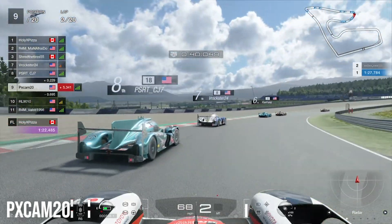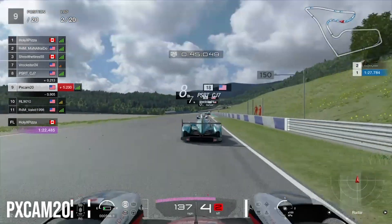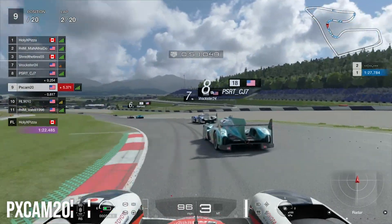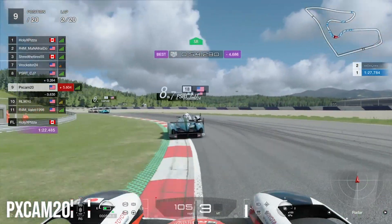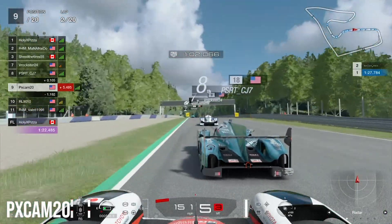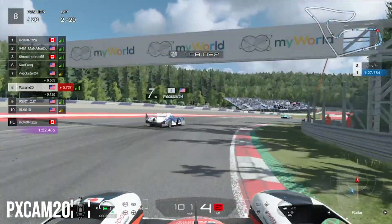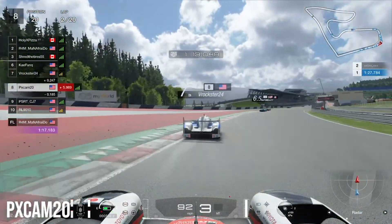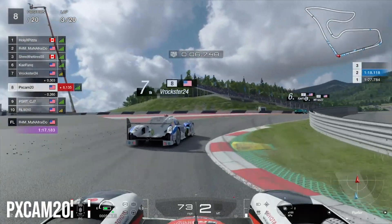Coming to turn three on lap two, we try to make a move onto the inside of 8th place but we're still a little too far back. We work on getting a good corner entrance through turns four and five, heading through the left and right-handers. We get a really good run, get into the slipstream, and move to the inside. 8th place backs out of the move and we make the overtake. As he tries the outside at the final corner, we block him — now heading into lap three, turn one.